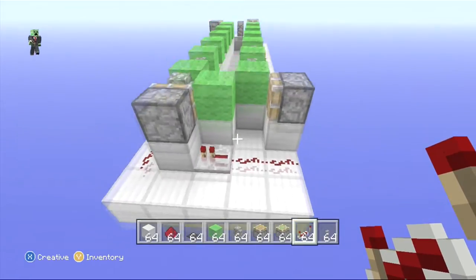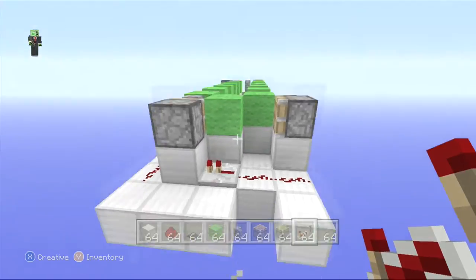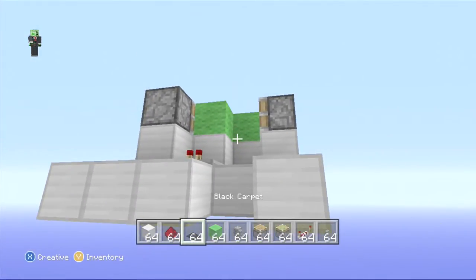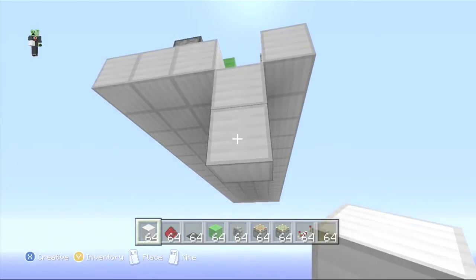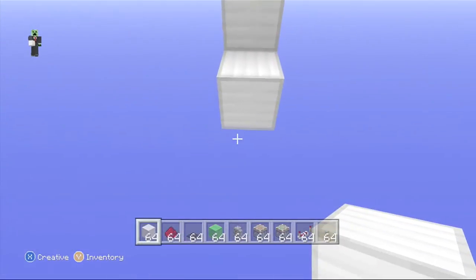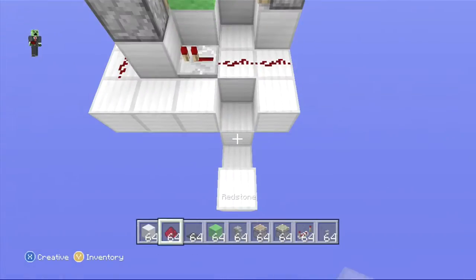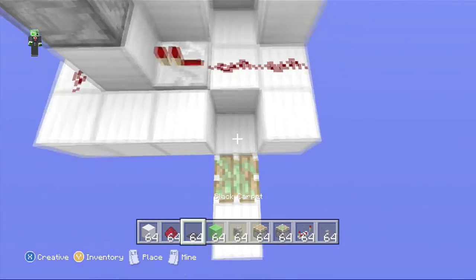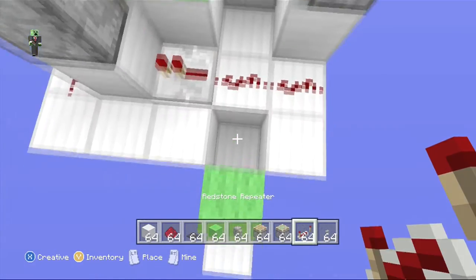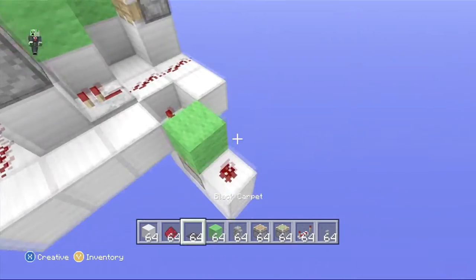Now we're going to put our on-mechanism on. This part is a little challenging in the void world because we need to dig down a little. Go down one, down two, then up one. We need a sticky piston this time — all the other ones are regular pistons — with a block on top, a redstone repeater, and redstone dust right there.